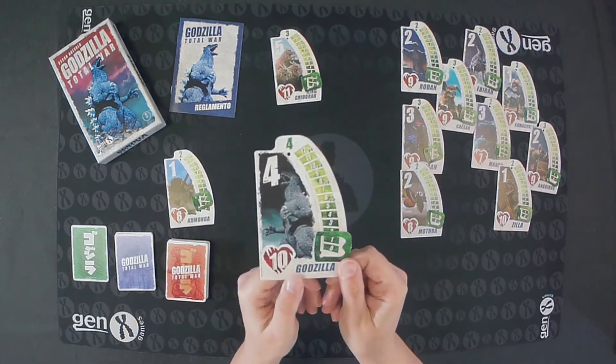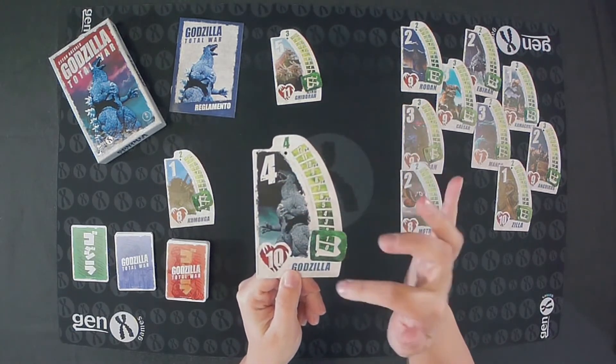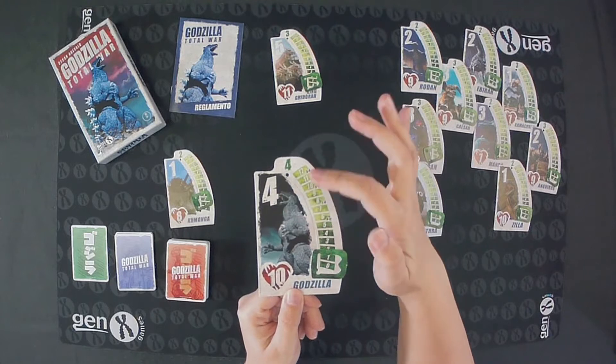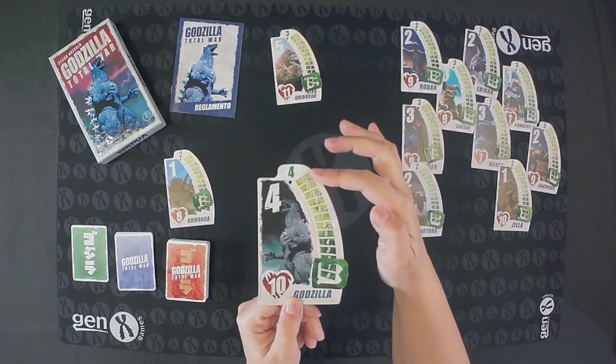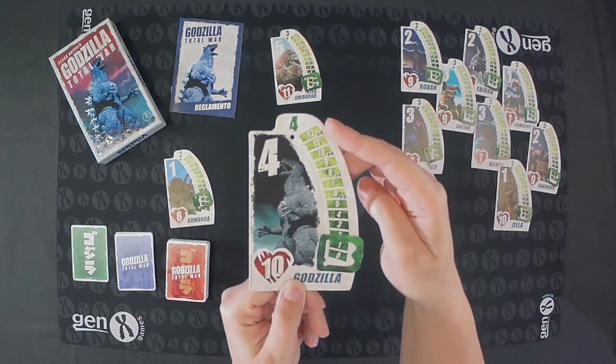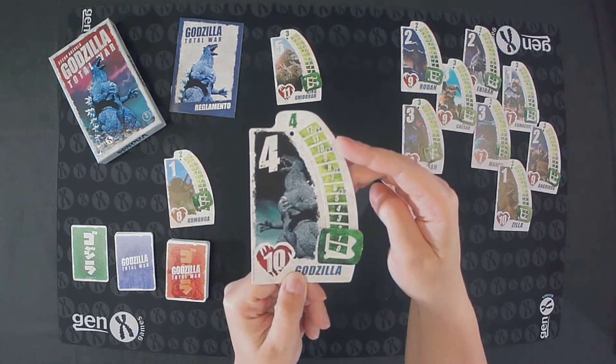There are 12 Kaijus in the game. Each Kaiju card has the image, name, life points, innate power, victory points, and a victory points counter. In games with different numbers of players, the victory points required to win the game will be different.